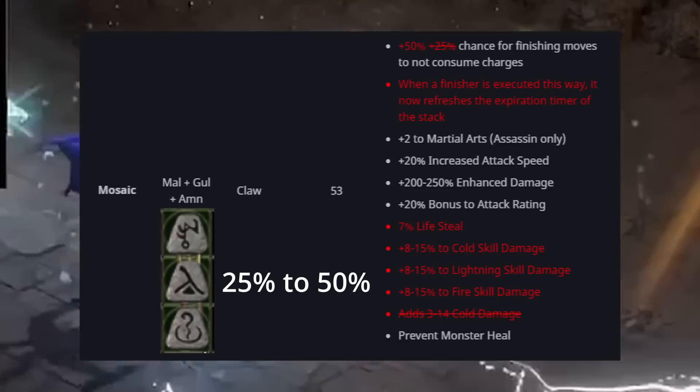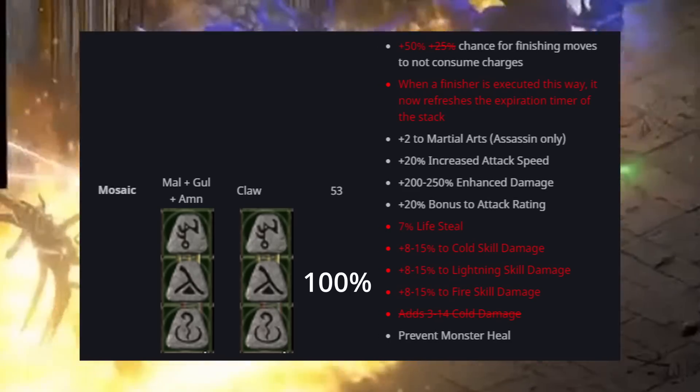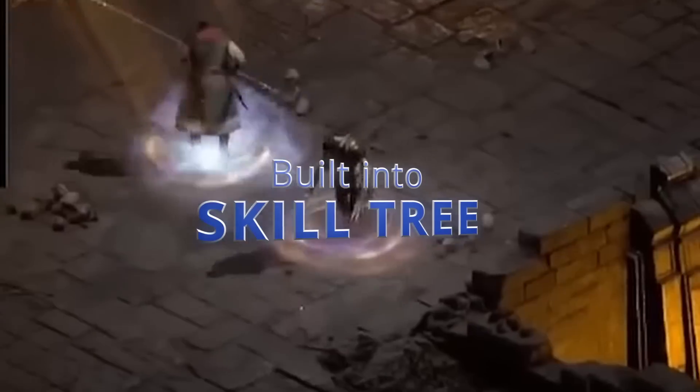The patch notes are pretty lackluster personally, but let's talk about the six things that really matter. Mosaic was buffed from 25 to 50 for finishing moves to not consume charges — basically you can stack two of them now and run around with 100.